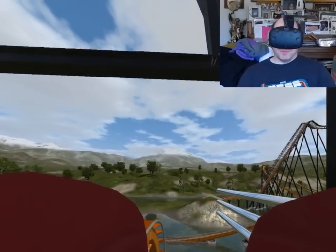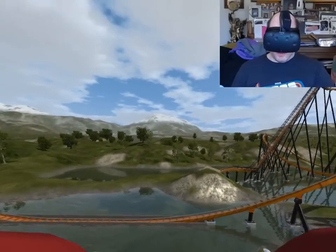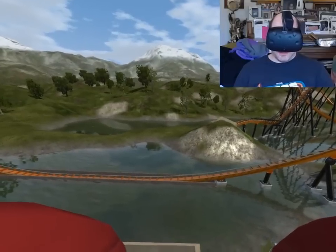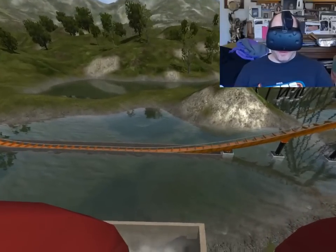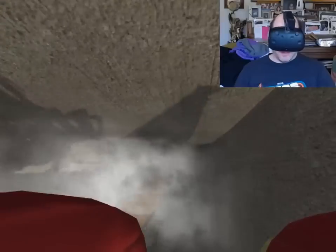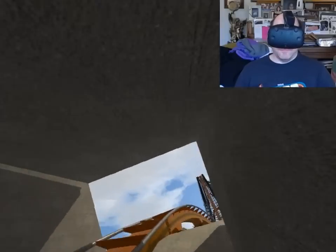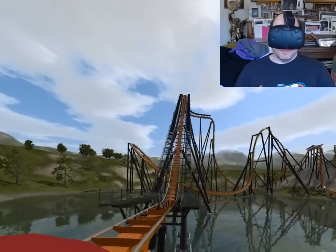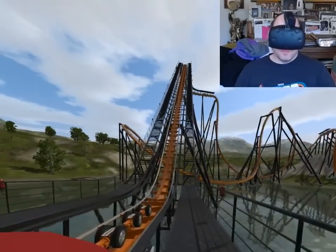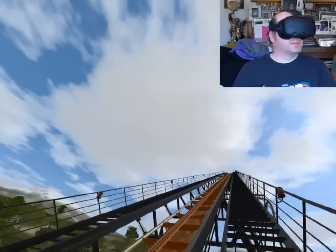There's different types of roller coasters. This one here — lean forward a bit — you'll notice it's one of those ones where you're suspended kind of above the track. Here we go.